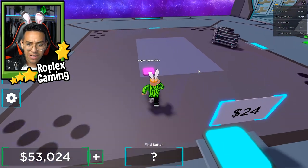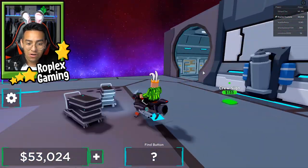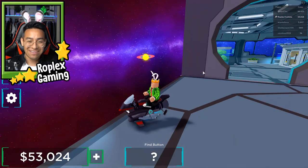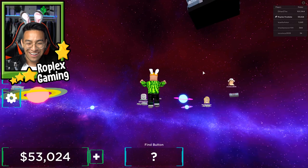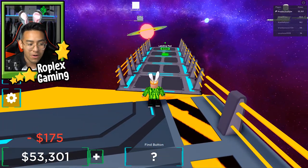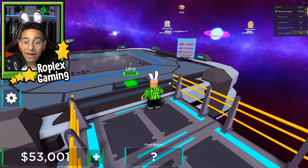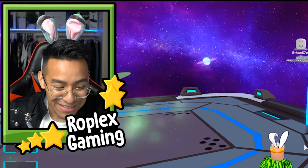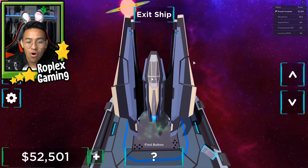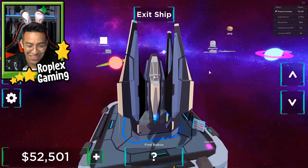A hover bike — can I drive this? Wait, can I drive this off into space? There's only one way to find out — I'm either going to die or make it. And no, you just fall. The walkway for 175 bucks — let's get that. A landing pad! I can finally buy a UFO — yes! This is what I've been waiting for. 500 bucks for the UFO. Oh my god — wait, how do I control this? I don't even know how to jump out.